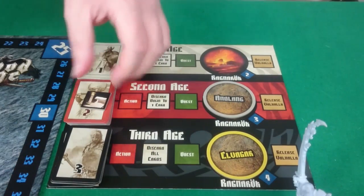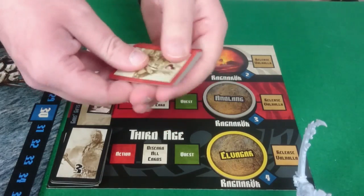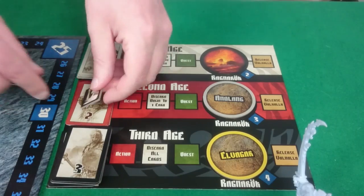Hey there Internets, I'm Michael and this is 2CanPlayThatGame, bringing you the next part in our playthrough of Blood Rage by CoolMiniOrNot. So let's take it to the table. We start our second age with our God's Gifts phase, so we deal 8 cards to each player, and the rest just sit back unseen.